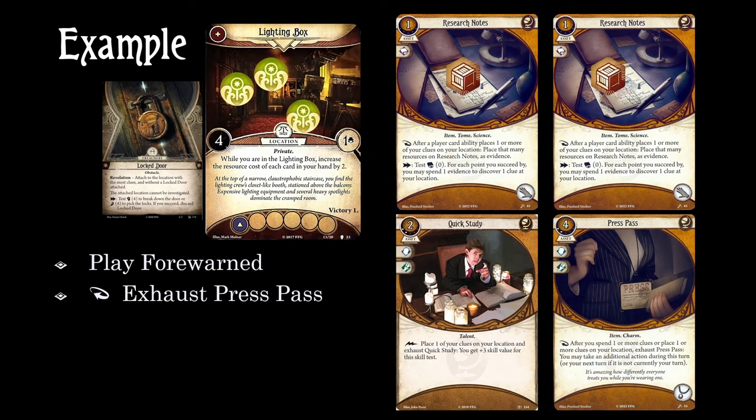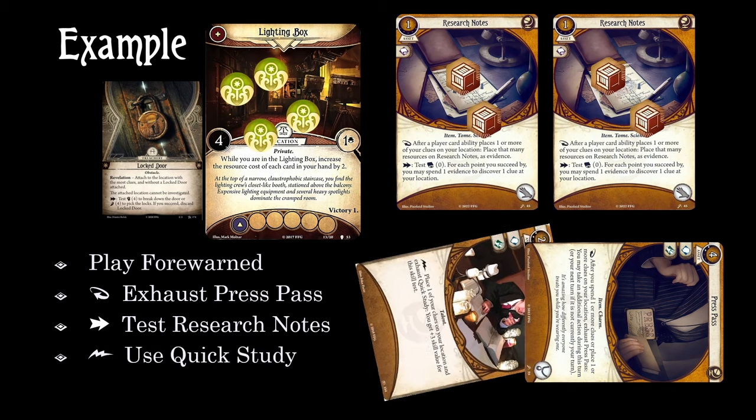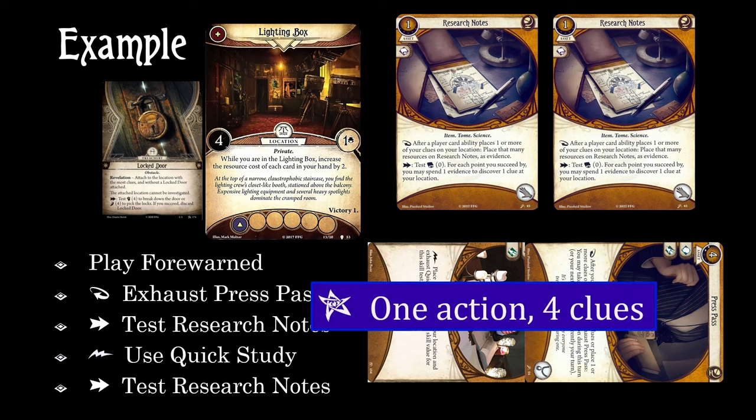Go ahead and exhaust that Press Pass so you can take an additional action during your turn. Let's use that action to do the Research Notes test, but in the player window during the test, we can use Quick Study to drop another clue and add another evidence to each of our Research Notes. Hopefully we can succeed by two and pick up two clues. For our next action of the turn, we'll do the test on our other copy of Research Notes, and we should probably succeed by two and clear off the location.